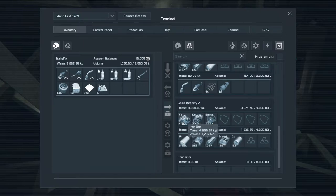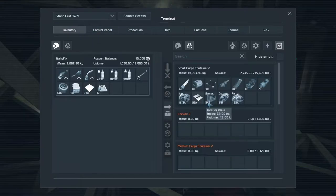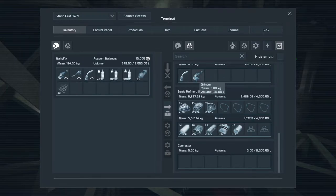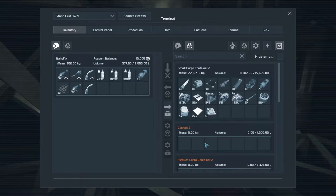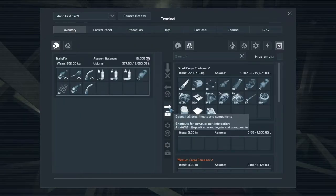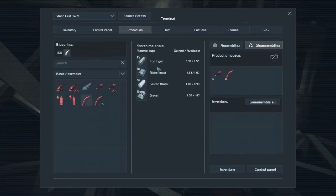Let's start processing — how much can we make? We have 24, let's throw everything in there. Wait, that's weird — did my basic assembler assemble these? Let me disassemble some tools: the grinder, welder, drill. Put them in there — disassemble that.